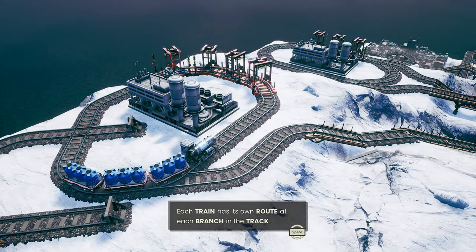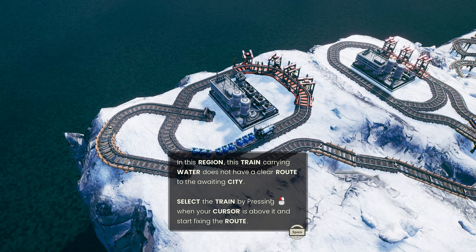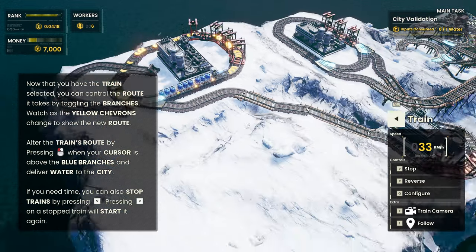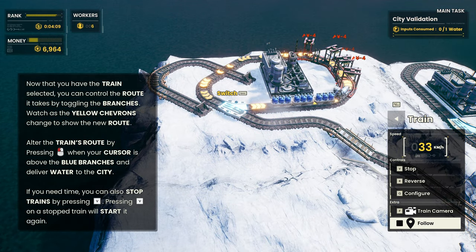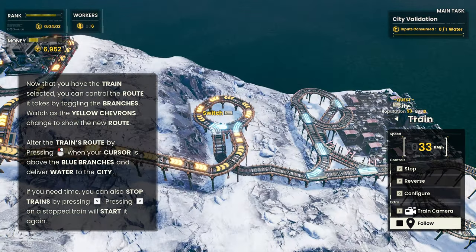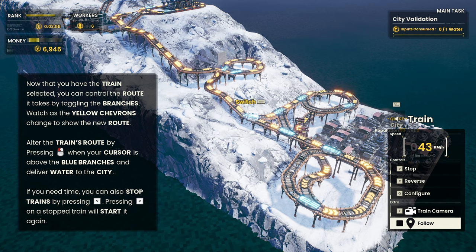Each train has its own route at each branch in the track. In this region, the train carrying water does not have a clear route to the awaiting city. Select the train by pressing the left mouse button. Oh, we can see the flashing lights here, kind of like a landing strip. We can see the speed, stop it, reverse it, configure it, use a train camera and follow it. So what we need to do is switch the junctions here — switch that one, then that one, then that one — and that should take us down to the bottom.